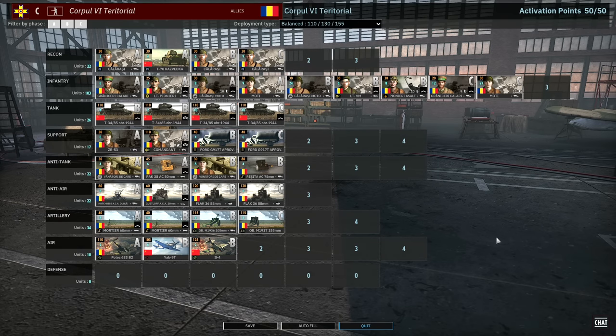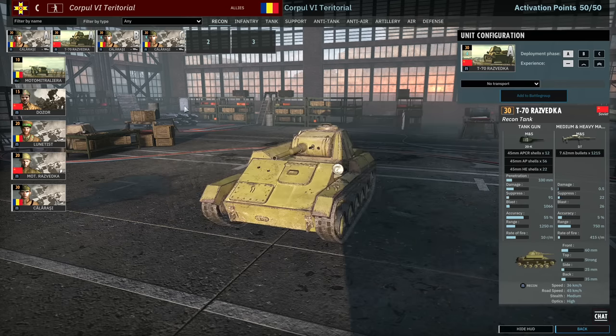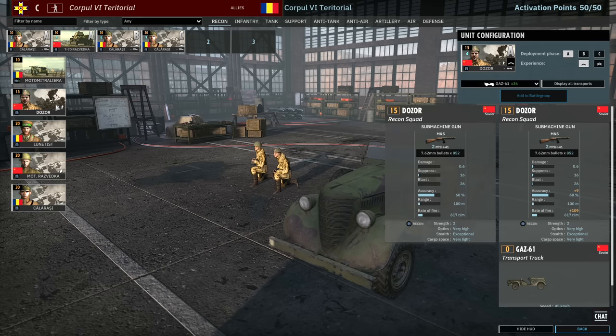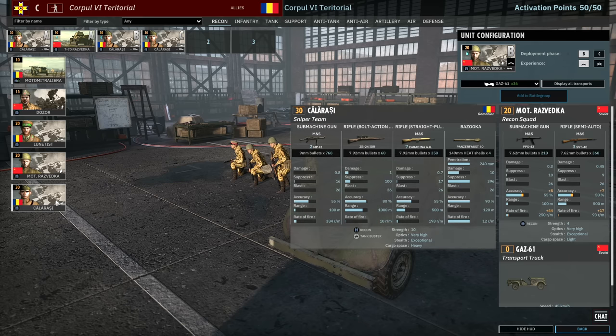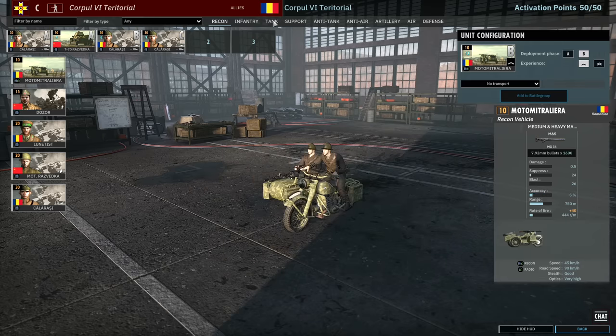Corporal 6 Territorial is one of the stronger allied divisions in this DLC — quite a well-rounded deck that mixes Soviet and Romanian units. In the recon tab you get plenty of Calarache, and I'm also accompanying that with a T-70. T-70s can actually punch above their weight in close-range combat, so that's what I'd use them for. You can also get Dosor in BA-64s, and Motorized Vedka, although they unfortunately can't come in their 50-cal vehicle.